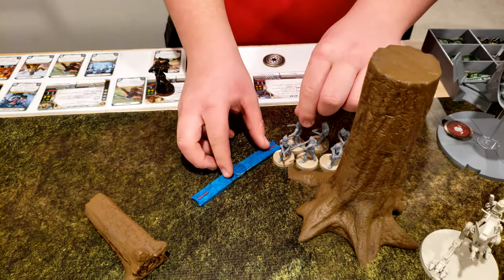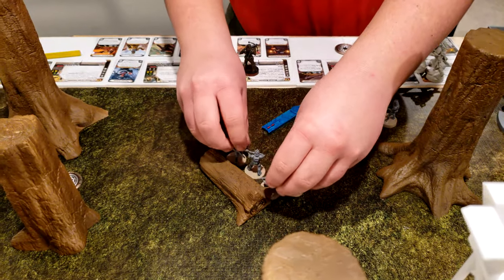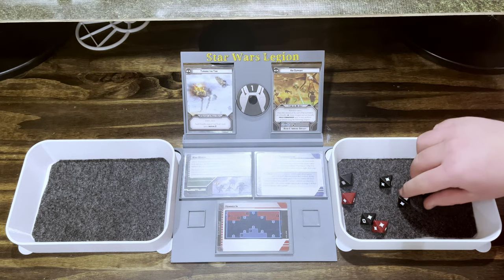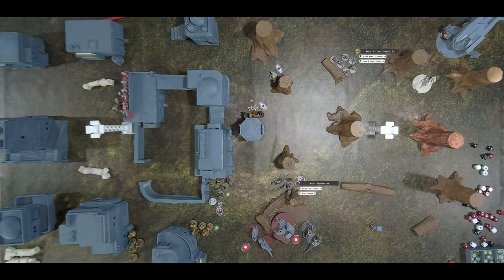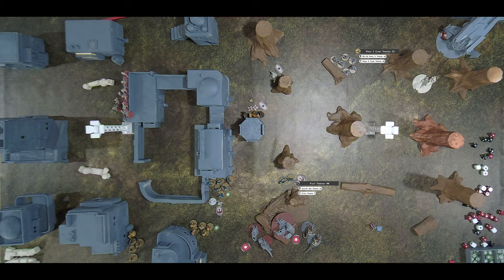These clones are going to move around to here, and then they're going to fire at those rebels over there — the Fleet Troopers. Four hits, one goes away for cover. He got rid of suppression because of inspire. One dies — Rebel Warmer! They get another point of suppression back.